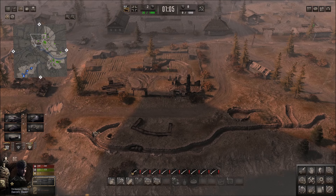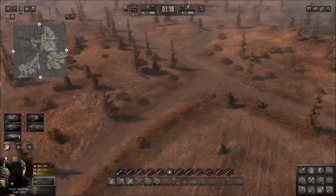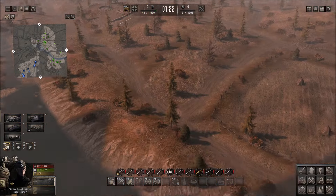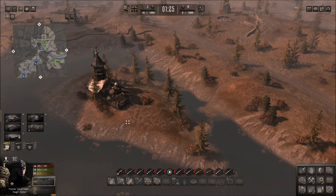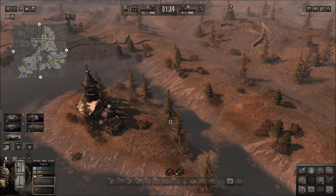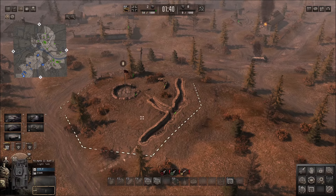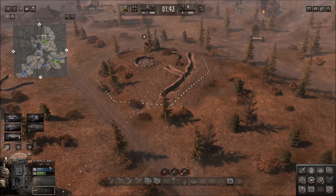The extra equipped one's going to be placed there. We'll keep the pioneers in reserve, I think. Keep them back here by the riverbed. Panzerjäger ammo - we'll keep the ammo on the point actually. If we lose the point, then we got bad news. Panzer II can be up here. Alrighty, let's see how this goes.